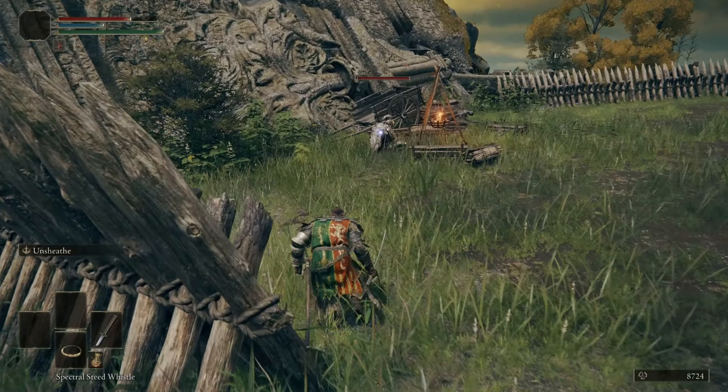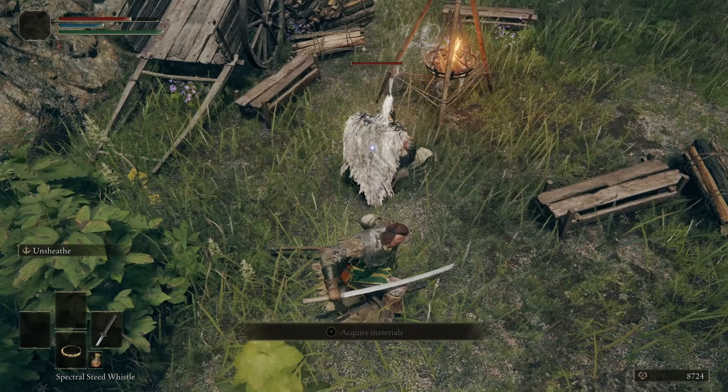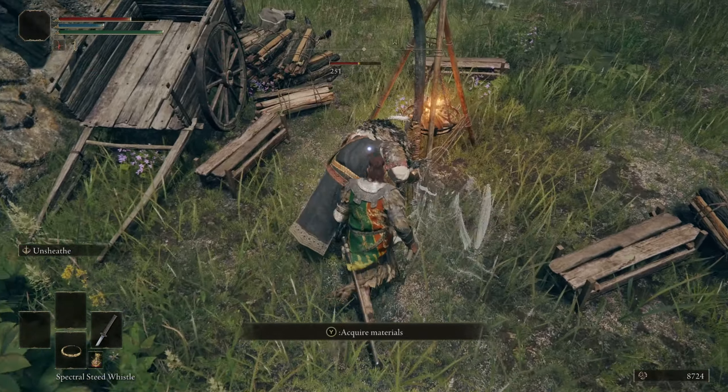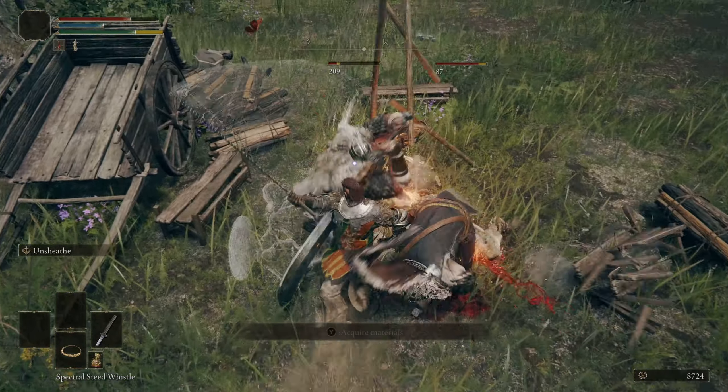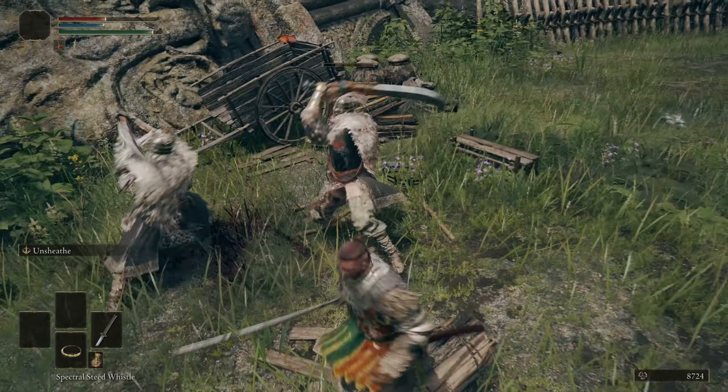After killing the wolves, you can either rest at the Site of Grace to reset, or head into the camp next to the wolves and kill the 3-4 humanoid enemies and the two wolves for 400-600 runes per run. This is slower and I usually skipped this part, but the choice is yours.